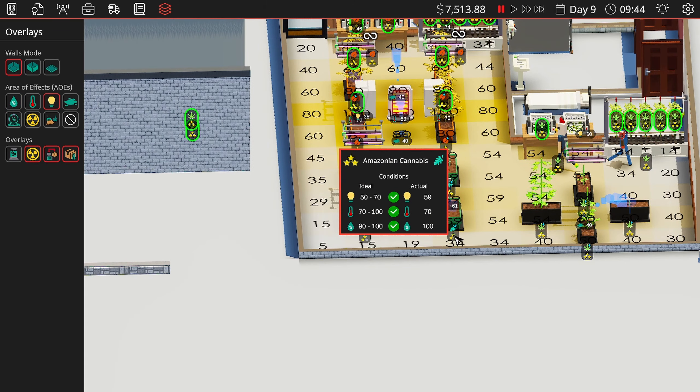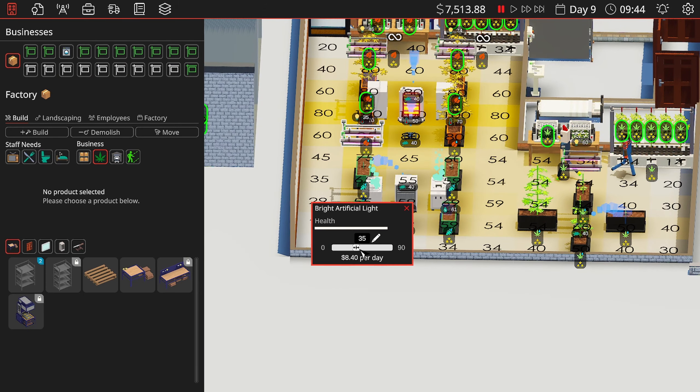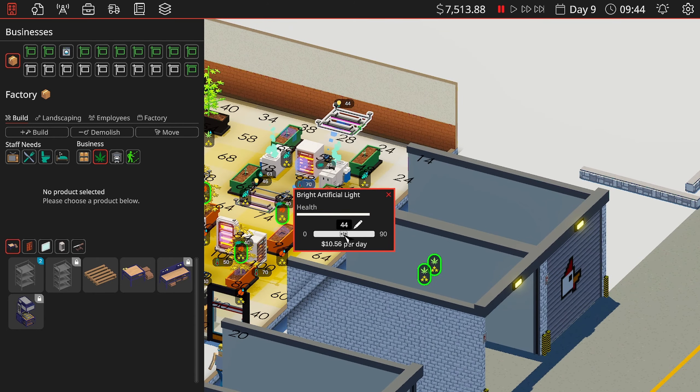I've got my air dryers — these are set specifically for cannabis and the shredder. I may need to turn those into like two more shredders. I'm not really sure what I want to do there.